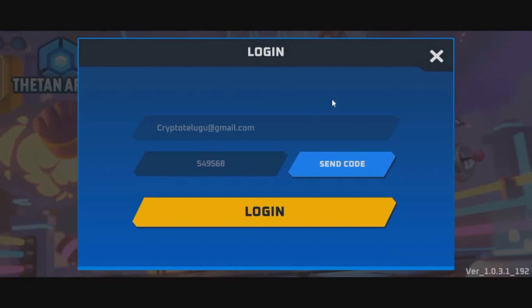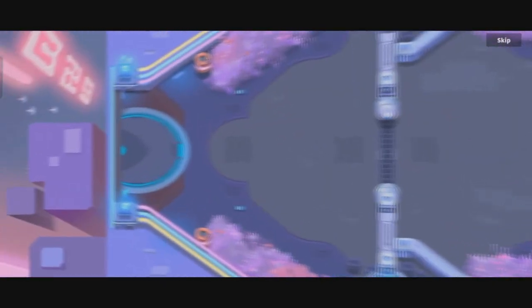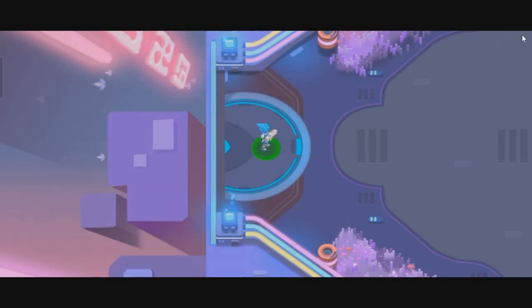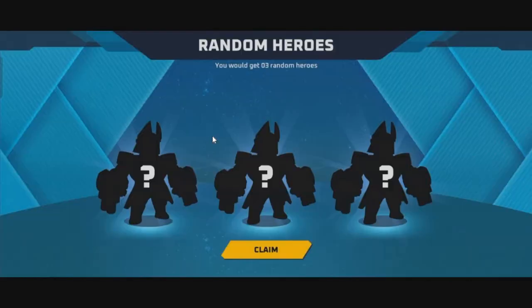On the initial page, click the Login button. Use your email to log in — enter your email ID, click Send Code, enter the code, and log in. Once logged in, your game account is linked to your email ID. On the initial screen there is a mobile recording; if a tutorial appears, click the Skip button and choose the first option.